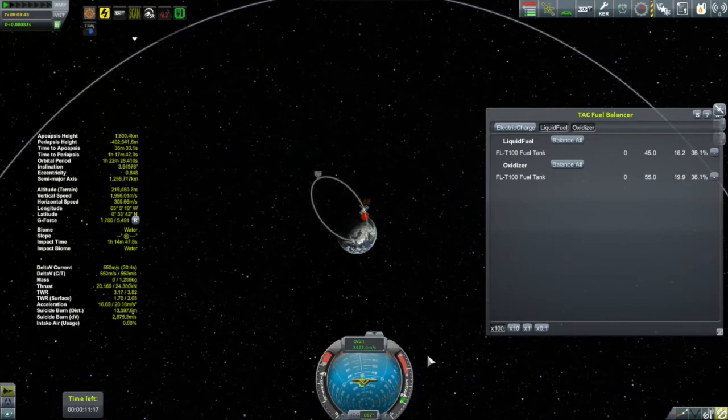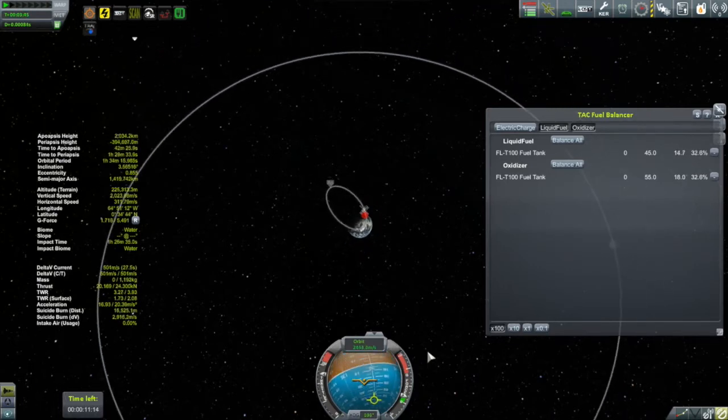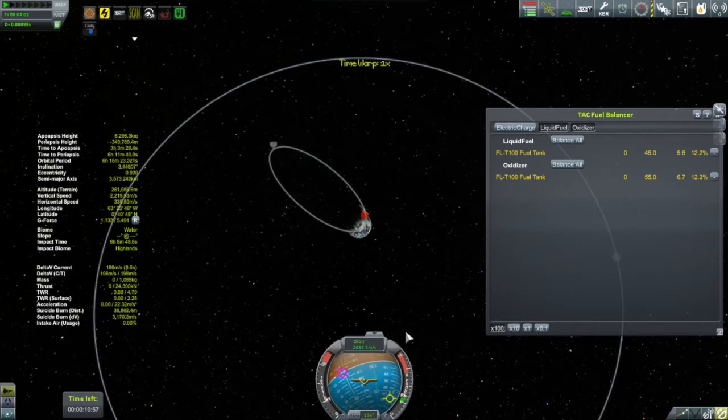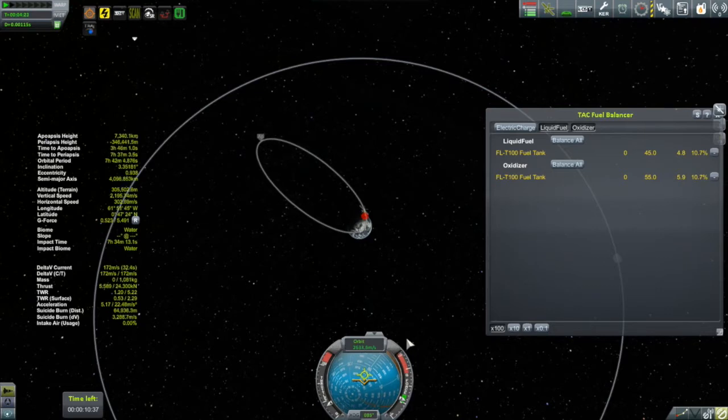The red dot you may have noticed in previous videos when I'm in map view represents mission control — that's what I need to keep a straight line of communication with my probe. That's why we're going on this steep trajectory, to maximize the amount of time I remain in communication as I travel out towards the moon. It also works out well that it takes about a day to get out to the moon, so Kerbin will rotate once. When I get out towards the moon, I should get my communication back — I'll lose it as that red dot rotates behind Kerbin, but it should come back by the time I'm at the moon.